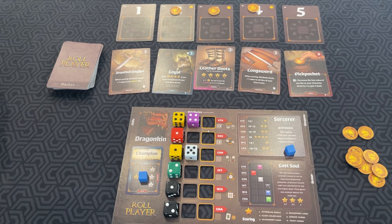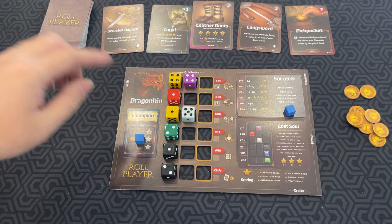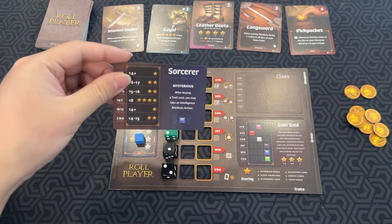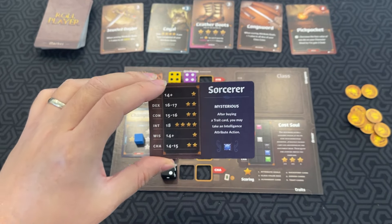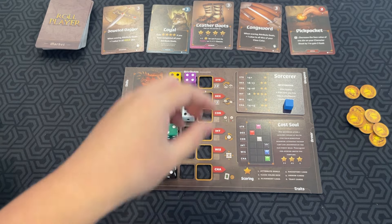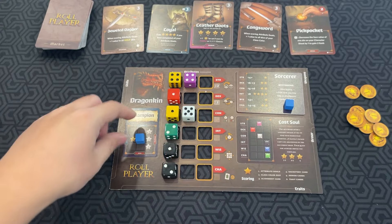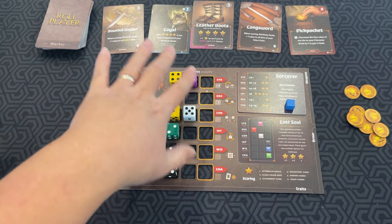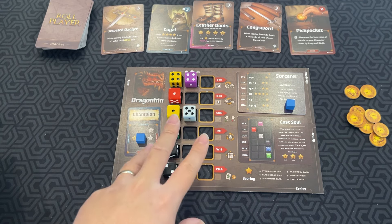In Roleplayer, you're basically trying to create your greatest character sheet, and there are many different ways to score. At the beginning of the game, you get assigned a class, which comes with a specific color. They are double-sided, and you can choose. There are different scoring requirements for each, and also different powers. You also start with a certain number of dice rolled and put into your stats.